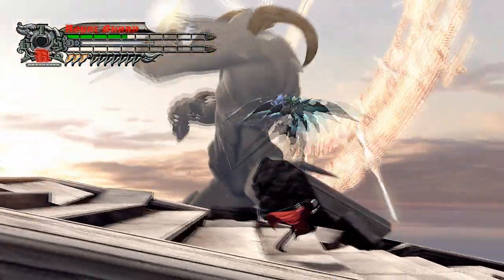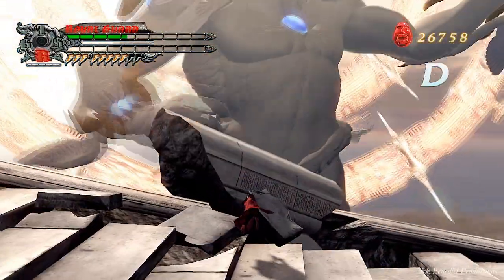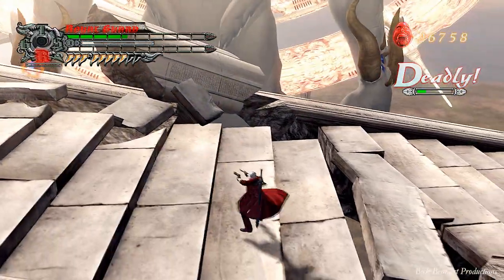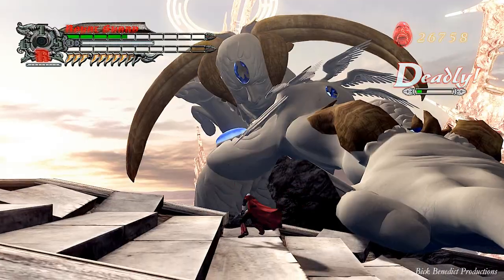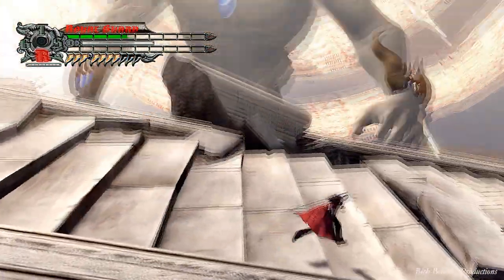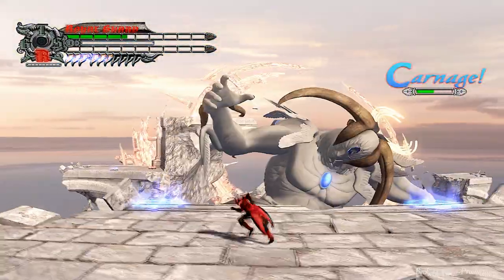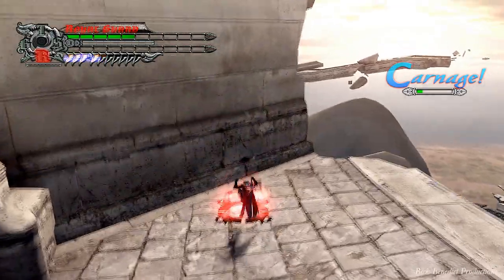So once you've destroyed enough things on the right, you're going to want to destroy the things on the left, and also you're going to want to hit the jewel on his back, which is very hard to do without just subduing him entirely. I'll show you exactly how to do that once he does these. What I did was I just double-triggered, and that was enough to take him down.